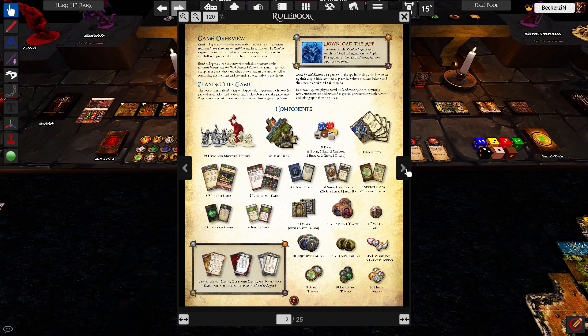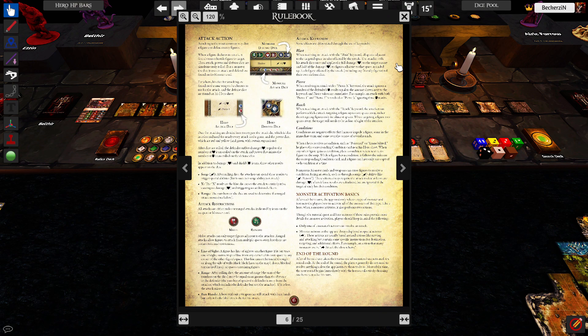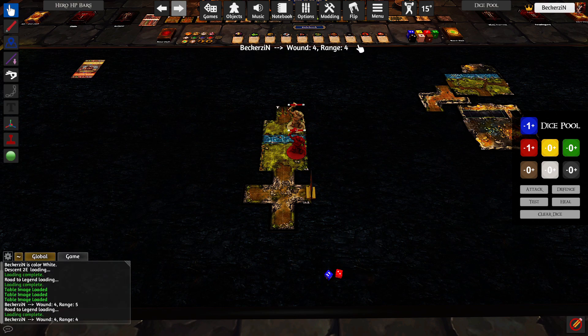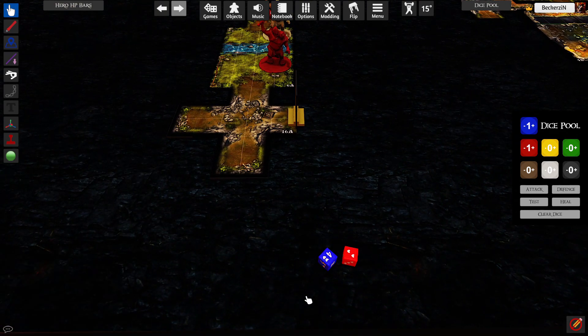There's a rulebook in here if you have any questions regarding Road to Legend. As you're playing, there's a dice pull menu on the top bar. Select whatever dice you're using and whether you're attacking, defending, testing, or healing. So if I'm attacking with blue and red, I hit 'attack' — it rolls for me and right on screen it tells me how many wounds I caused and what my range was. To re-roll, drag onto the dice you want to re-roll and spam R. When done, hit 'clear dice.'